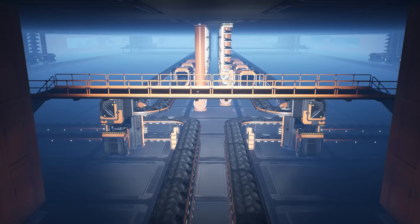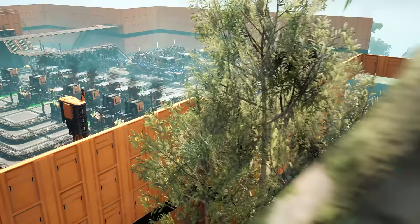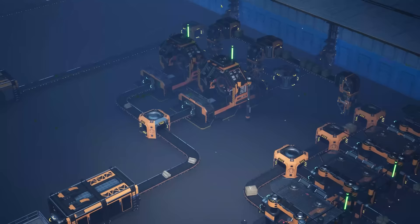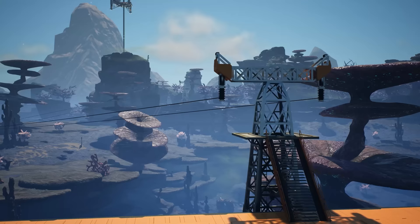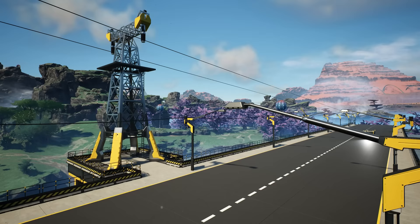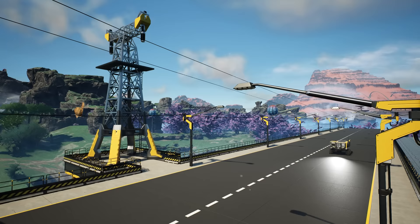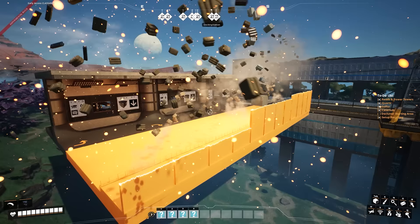Hello everyone, Darren here and welcome back to Satisfactory. Today I've got one more interstitial episode before we're just going to be building factory after factory. This series so far has largely been all about the setup — understanding the basics, building a long-lasting coal power plant, dealing with manifold setups and load balancers. We've just unlocked blueprints and power towers, which in Update 8 are extremely powerful tools that will allow us to expand across the map very quickly.